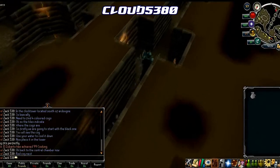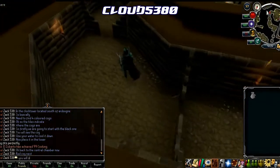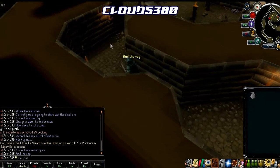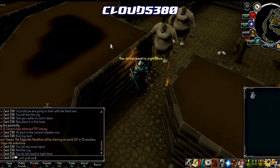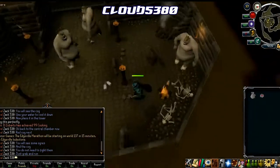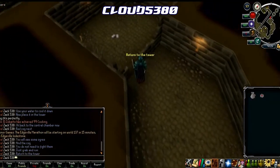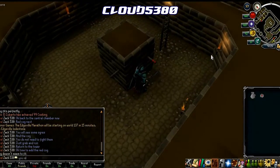Now we are going to head down this way to get the red cog. As you get closer you will see the red cog, and it's guarded by level 53 ogres. You don't need to fight them — you are literally going to run, grab the cog, and run back. Once you have the cog, head back to the base of the clock tower. Instead of staying on the base level, head up one floor and use the red cog on the red spindle.